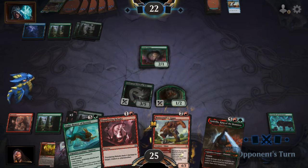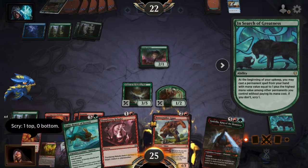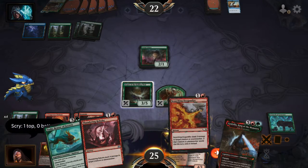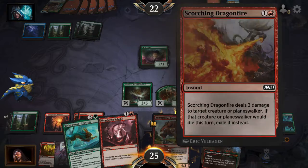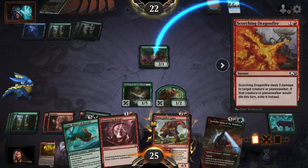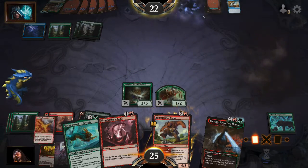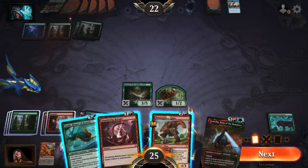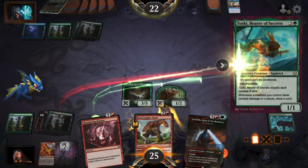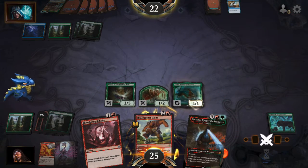Ah, Lotus Cobra. Search — yeah, I'll keep the removal, why not. Let's blow up this Cobra. Then let's play Toeski. He's probably got a counter for Toeski — oh no, he can't counter it.